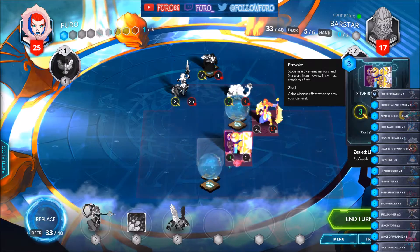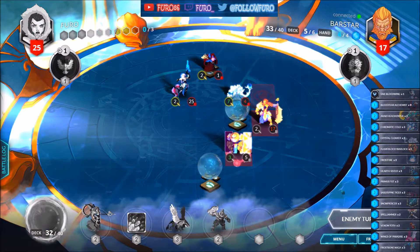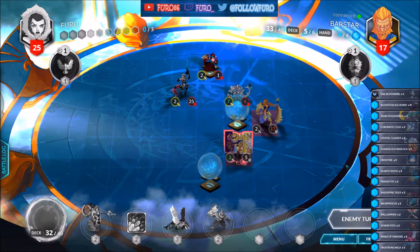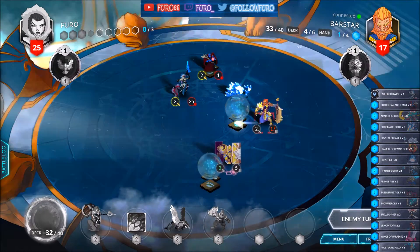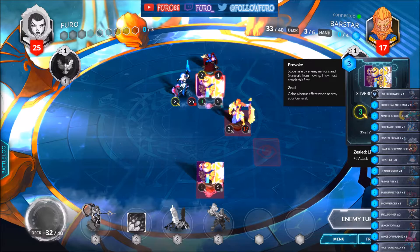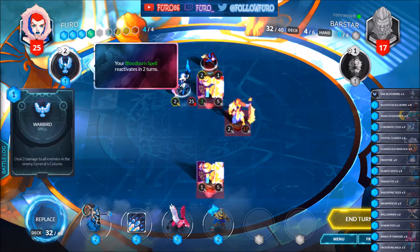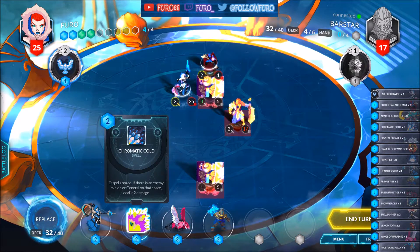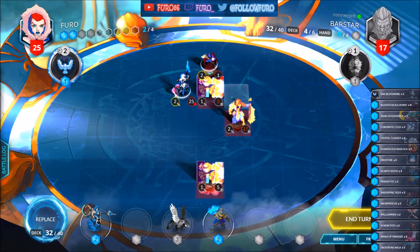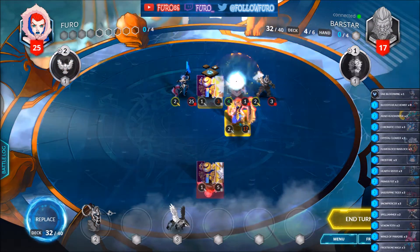Not there — so he can't provoke it. Next turn we might dispel it. Unfortunately he is going to kill the Cloaker. Playing another Silver Guard Knight. Let's dispel this position here, also attacking the General for 4, bringing him down to 13.